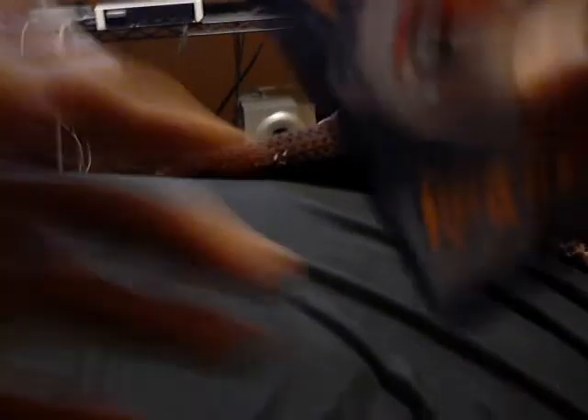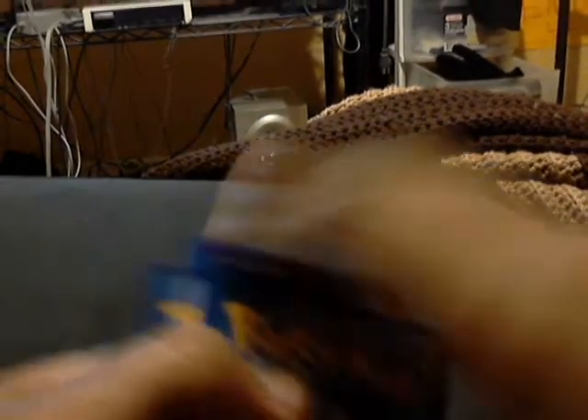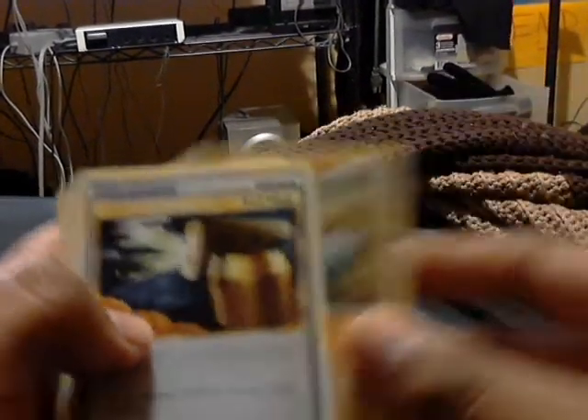HeartGold SoulSilver — cool. I like this Froslass pack. We got Growlithe, Totodile, Vampy, Full Heal, Slowbro, Quilava, Coughing, Spinarak. Our reverse is an Arcanine, which is cool because it's a rare. And our rare is awesome — HO-OH Legend top half! That's sexy. Now I'm not really focused on completing this set; it would be nice, but it's not high on my priorities. This is probably up for trade right now, so if you're looking for HO-OH top half, we can go from there.